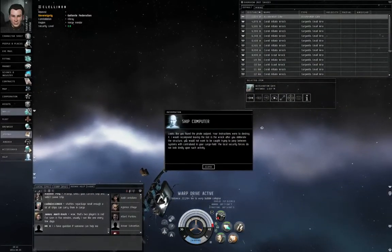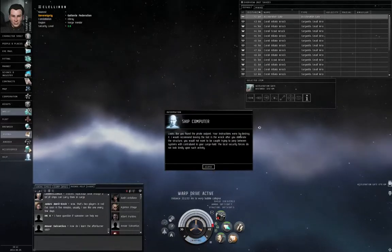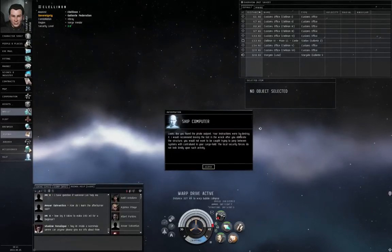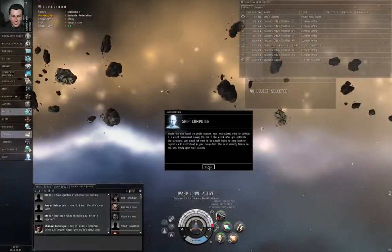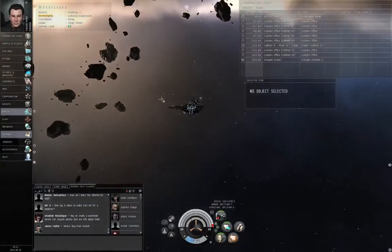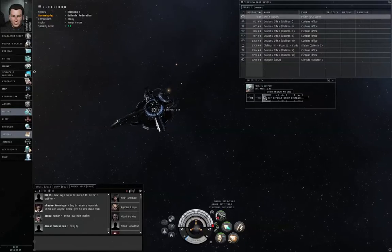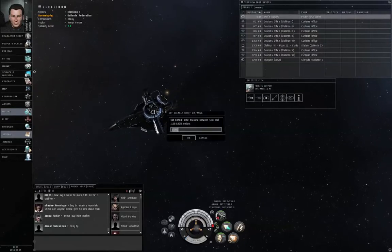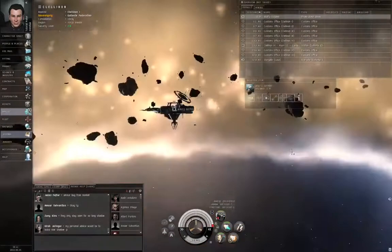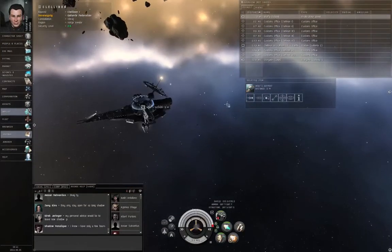The text says it would recommend leaving the loot in the wreck after you obliterate the structure — you wouldn't want to be caught jumping between systems with contraband in your cargo hold, as the local security forces do not look kindly upon such activity. That warning is all well and good, except it's misplaced — it's supposed to be in the next mission. Let's right-click our orbit button and change our default orbit distance to 4,000 meters, because I don't like how close those asteroids are. I could bump into them and slow down a lot, which makes me easier to hit.